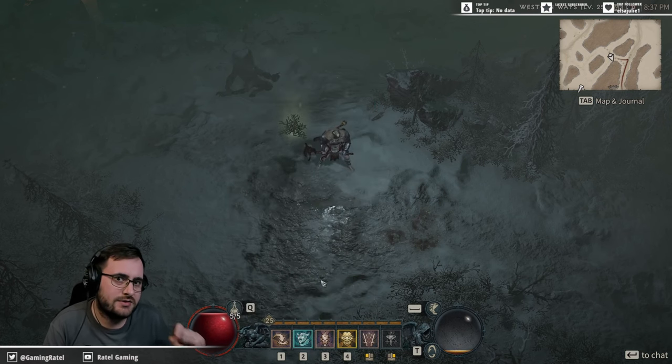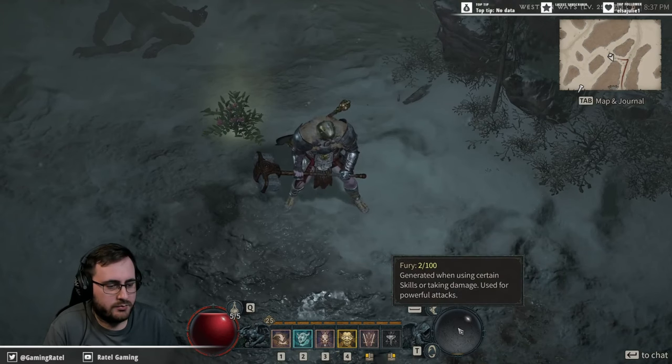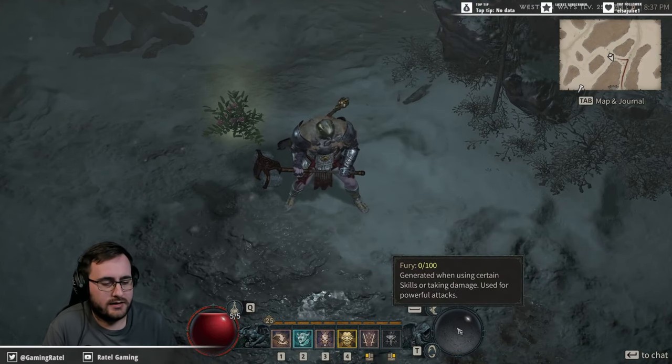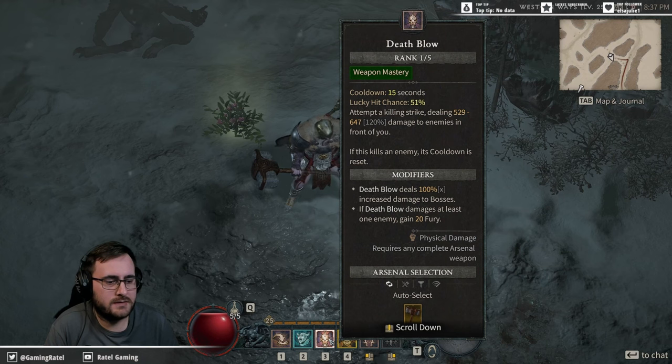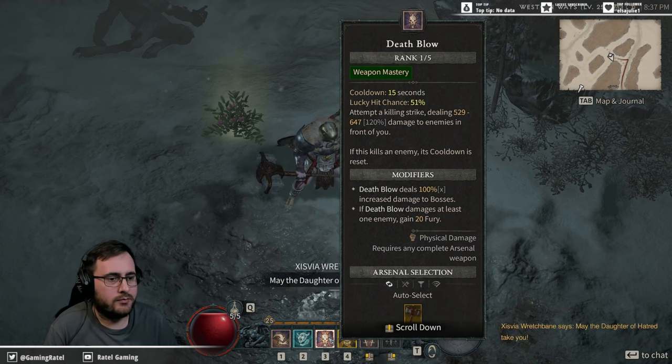Resource generation is super important because it helps you build up your Fury, and the more Fury you have the better — that's the whole point of this build. My third skill is Death Blow, which is used to finish off targets, and if I get a killing blow I gain 20 Fury, again boosting resources.